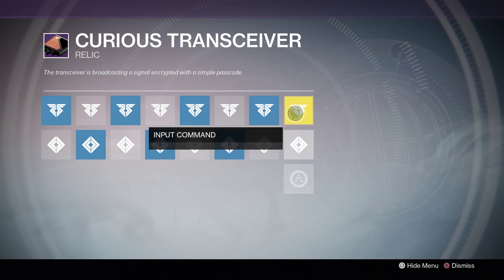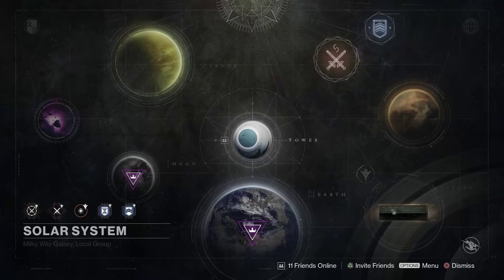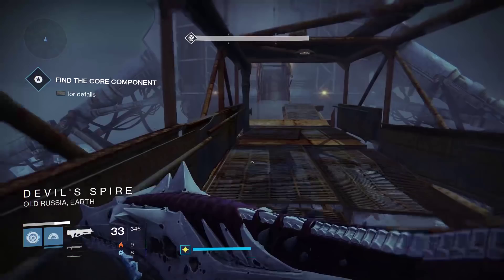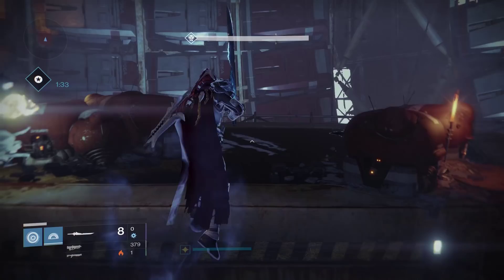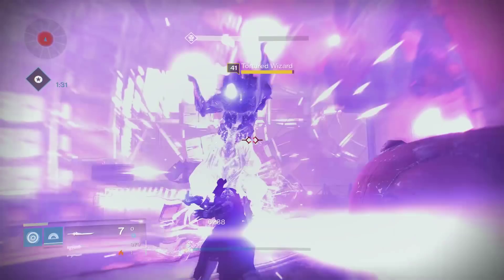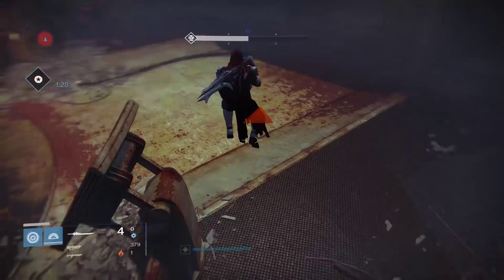Once you've input all four codes, the Curious Transceiver will start broadcasting and will unlock another mission in the Cosmodrome called Shadow Call. This mission starts you at the bottom of the Devil's Spire — the tower you climbed in the Cade's Stash mission from the Taken King. This time you've only got four minutes to reach the top and defeat a few wizards up there. If you can, run past all the enemies on the way up — you'll need as much time as possible for the wizards. Once you defeat them, you'll get a new relic: the Ikkalos Fusion Core.